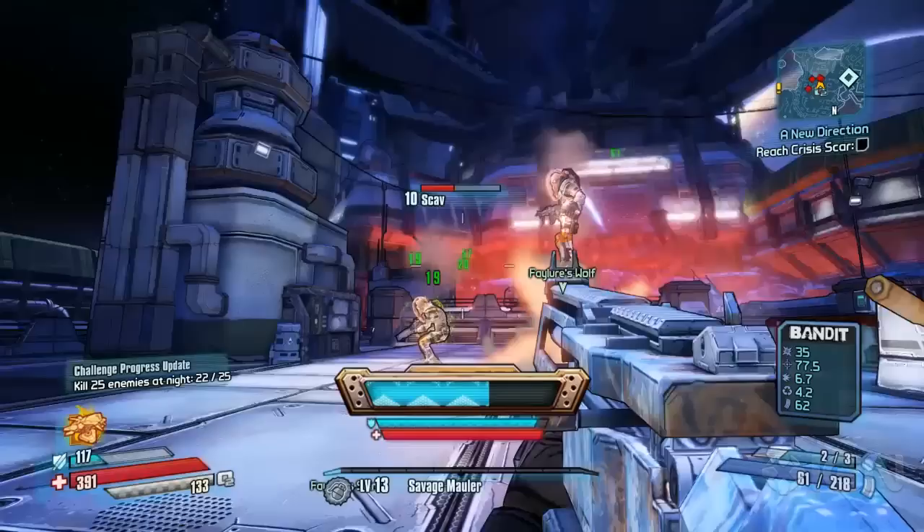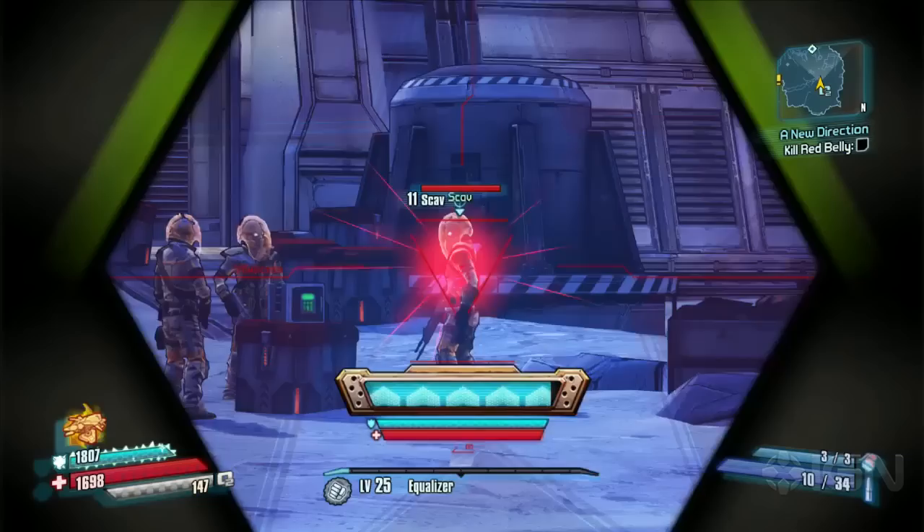Saint stays closer to Wilhelm and replenishes his health and his protective shield. This makes the skill useful in both offensive and defensive situations.